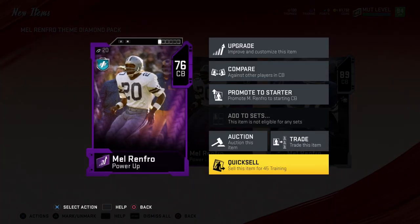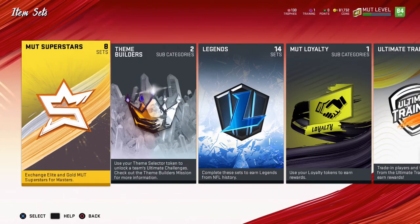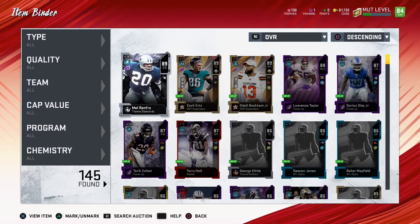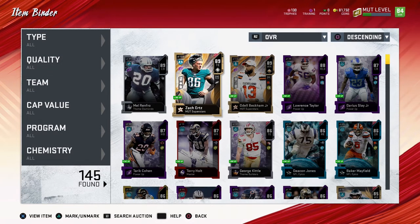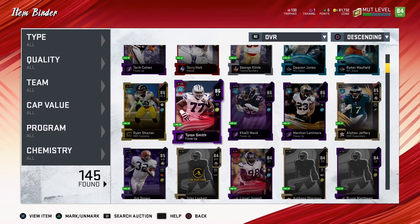I could sell him for 3,000 training — we're not going to do that. We have one more upgrade to do, which is nice. Maybe my team will actually not be trash now. I've won five games so far in the house rules, and it is now 12:30 AM Eastern Standard Time — it's when everybody in the house is asleep and I get to record.